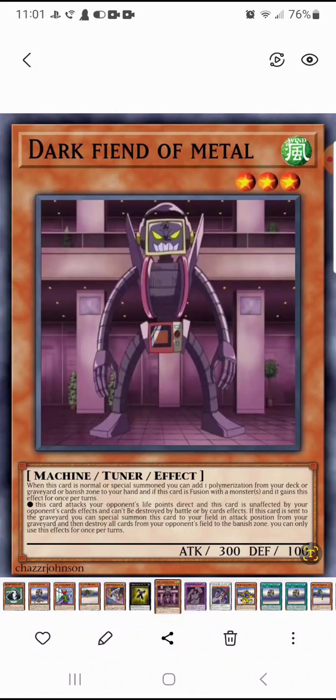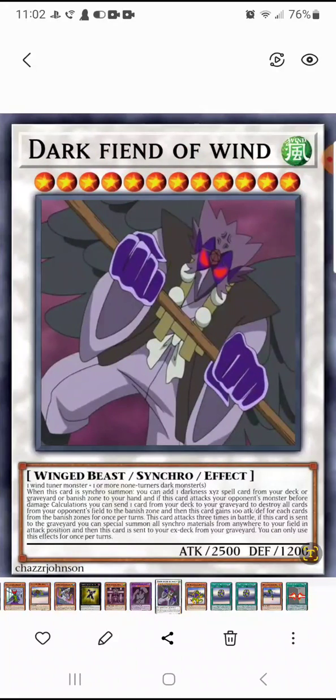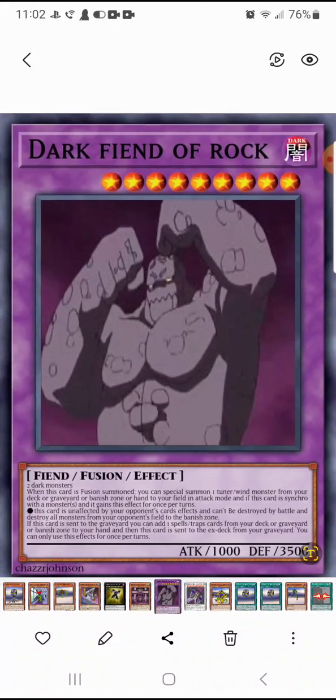So then, the Dark Fiend of Metal. It's a tuner and it's wind attribute. It gains — or it adds this formation to your hand. And if this card is fusion summoned with a monster, it gains an effect. So then it creates this — metal turns it into rocks. And then this summons it back to use its synchro thing to come into wind, and it destroys the entire field of your opponents.